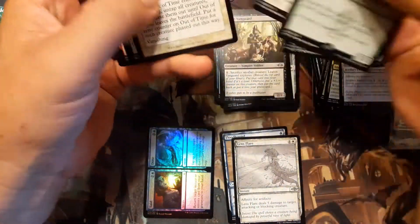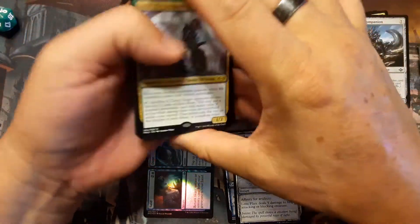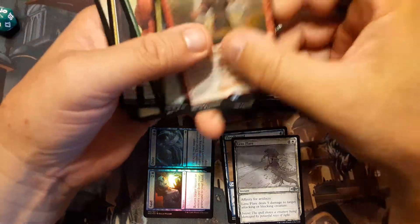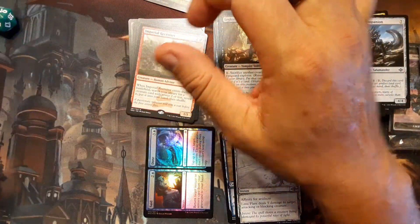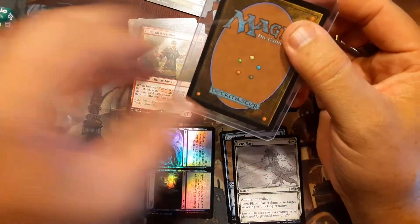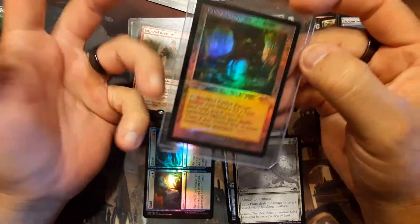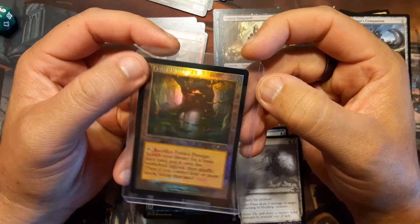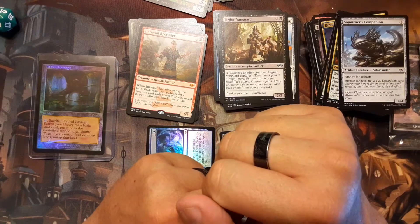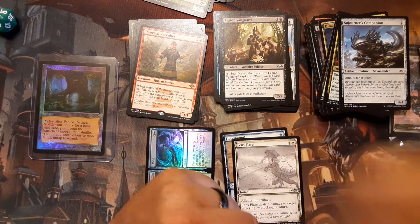I think it was a good trade. I got probably nothing of great value except the Imperial Recruiter and maybe the Cryptozoologist. That's okay. I don't know what's in this last pack — we're not going to open it. We'll open it when we open the other stashed ones, maybe in a year or two. But I did get the Fabled Passage, so I think it was a fair trade. I'm not going to use Ragavan anyway. Thanks for watching! I hope you had a great time. Please leave a comment below and I'll see you later.